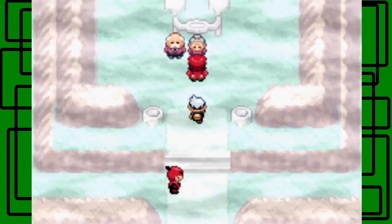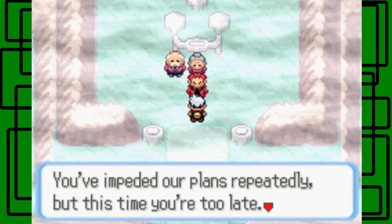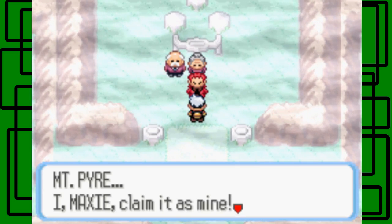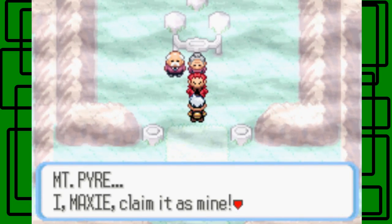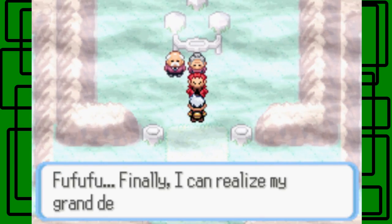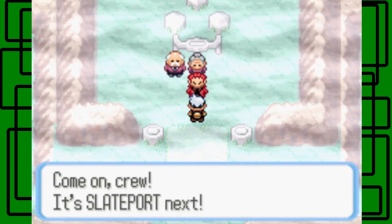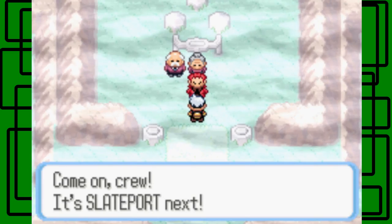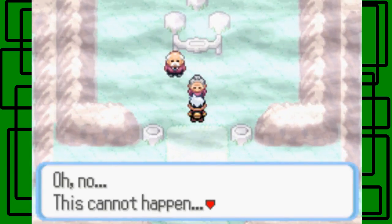Then Maxi appears: 'You've impeded my plans repeatedly, but this time you're too late. The Blue Orb atop Mount Pyre — I, Maxi, have claimed it as mine!' I point out that he's wearing red but took the blue orb — shouldn't you take the red orb to match your outfit? He declares his grand design is realized and heads to Slateport next. That was my Maxi impression from the anime, but it's really bad.